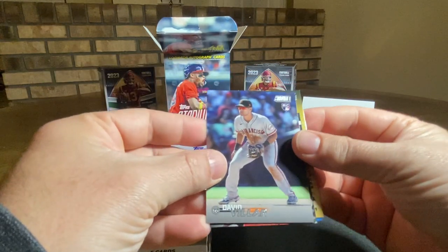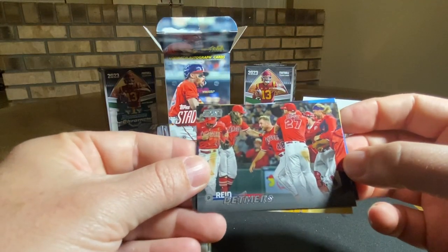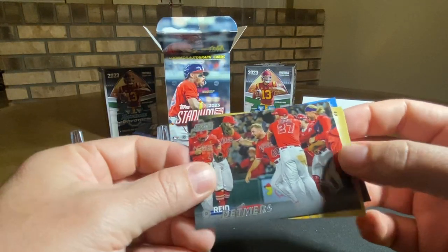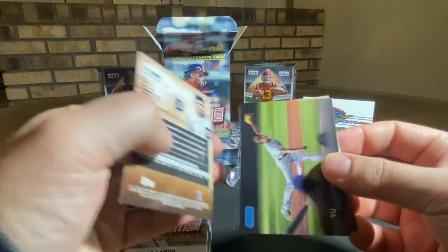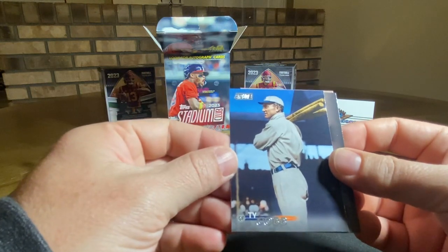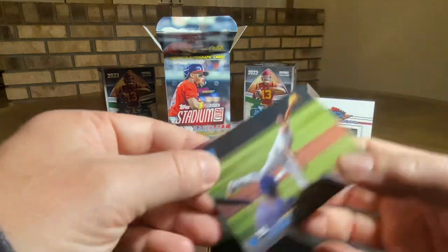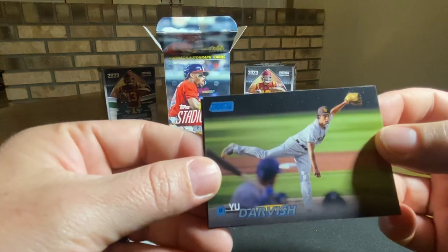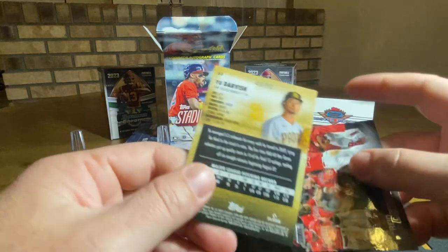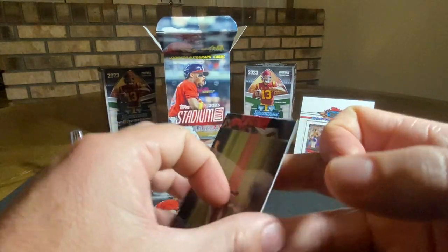We got a David Villar rookie card, San Francisco Giants. Got a Reed Detmers, Angels. We got a — oh — Ty Cobb! There we go, old school picture there, triple batter Ty Cobb. We got the blue foil Yu Darvish — there we go, oh, numbered to 50! Got the 40 of 50 card there — nice card. All right, three more packs to go.